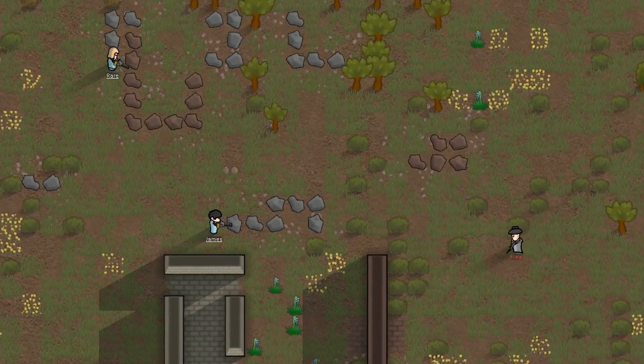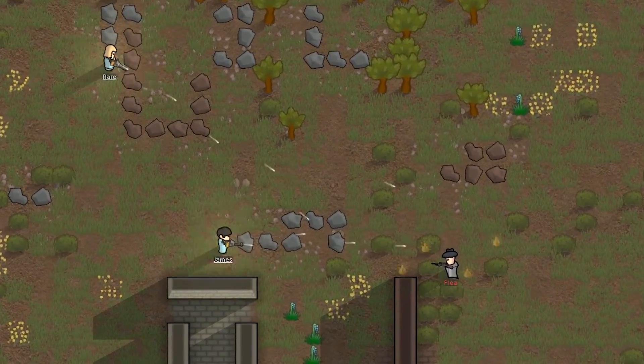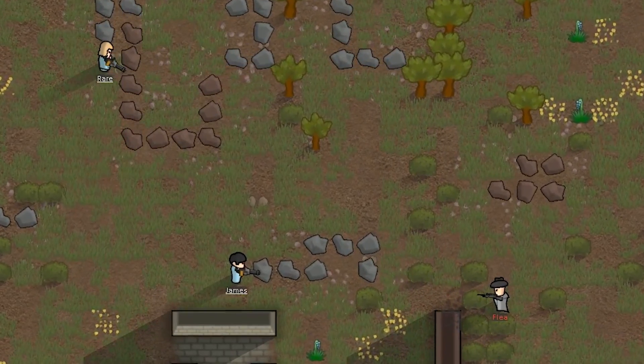Hey, welcome back to RimWorld Science, where today we're looking at miniguns and other weapons with a similar kind of mechanic like the Charge Blaster. These are area of effect weapons that use a force miss radius mechanic.